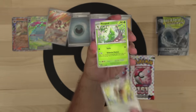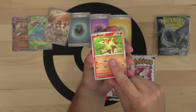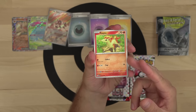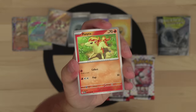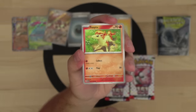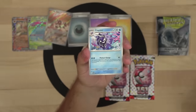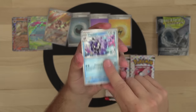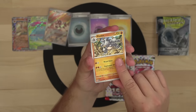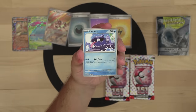More binder packs: Venonat, Pidgey, Metapod, Ponyta — people hate on the original 151 but if Ponyta were released in a modern generation it would be an instant classic. Same with Cloyster. Giovanni in the set too — Giovanni with the rizz. Let's go!